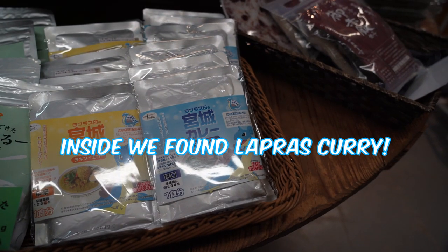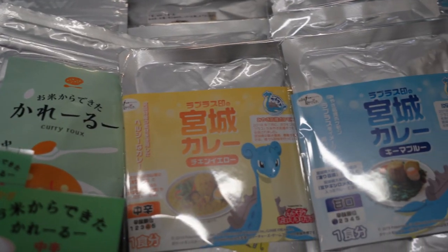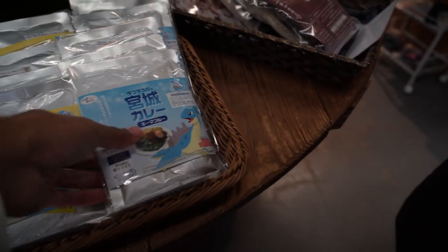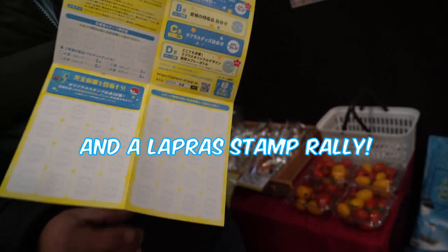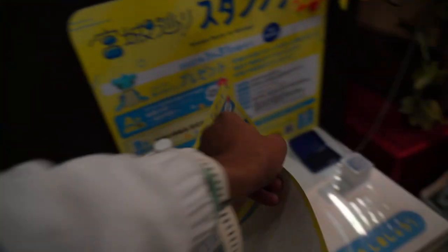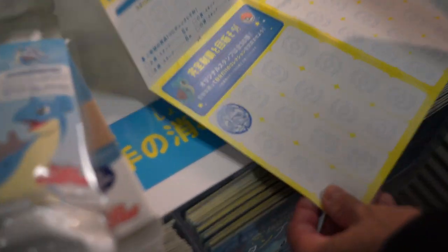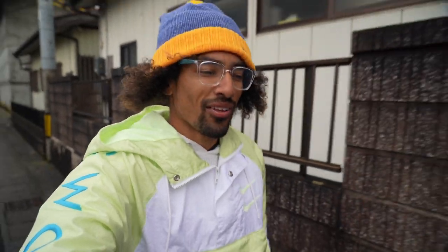Lapras karei. There's a book here — here's the stamp, and here's the checklist. Unfortunately, we've been to most of these. It has the lid. Now we have to go to all the other ones again. The rain's starting to come down right now, but we got one lid in. Six more to go. We'll see how this goes.